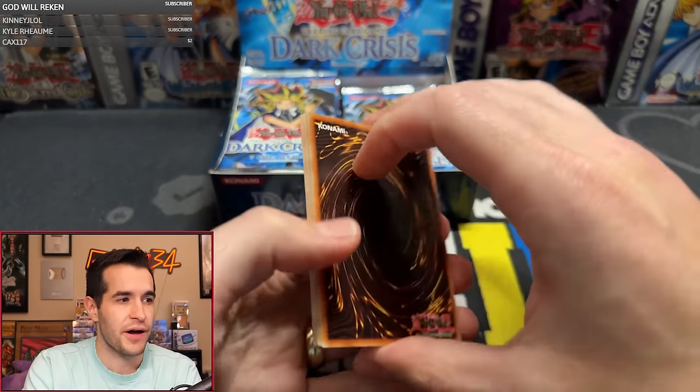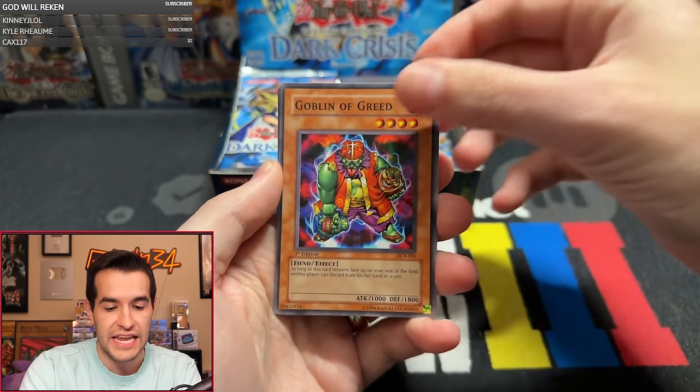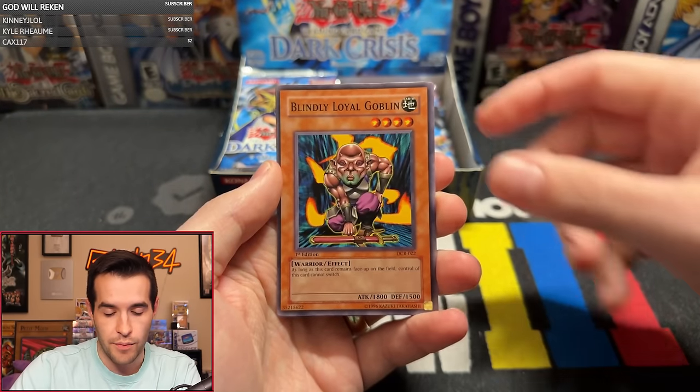What box do you open? We only have this box and MFC left. We're ending it with the potential Dark Magician Girl. Battle Footballer, Precious Cards from Beyond, Goblin of Greed, Archfiend's Oath, Incandescent Ordeal, Sakuretsu Armor, Round of the Mind's Eye, and Blindly Little Goblin again.